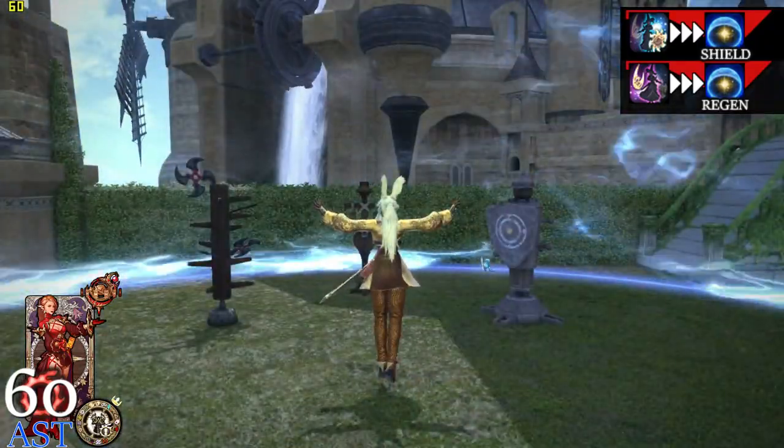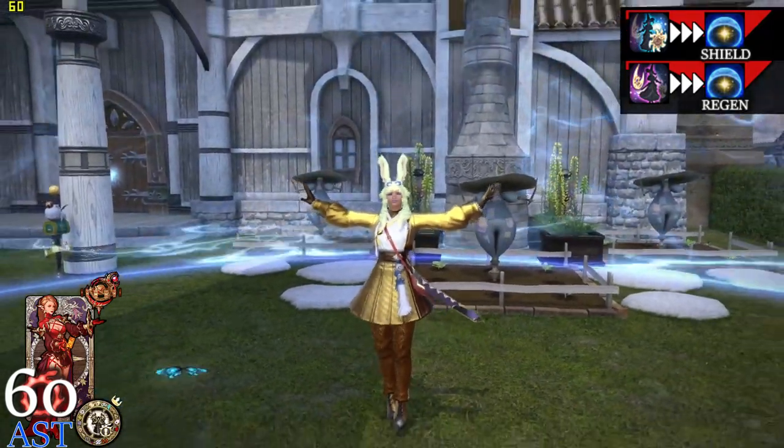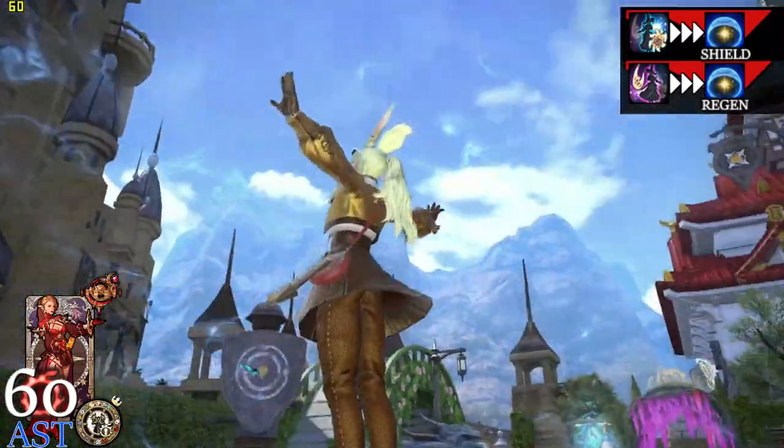At level 58, we get Collective Unconscious. This is kind of a long explanation so just bear with me. It creates a celestial ring around the caster, is instant cast with a 60-second off-global cooldown.